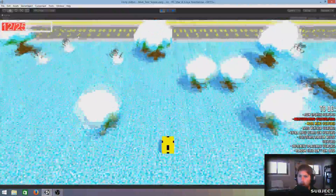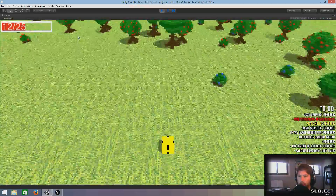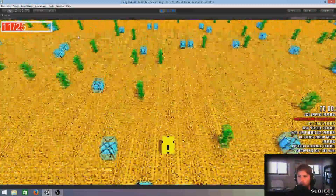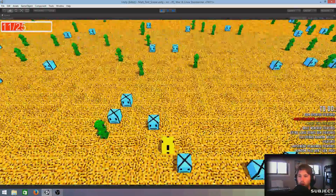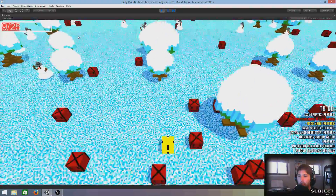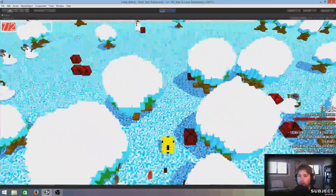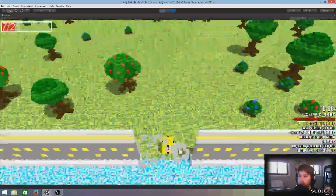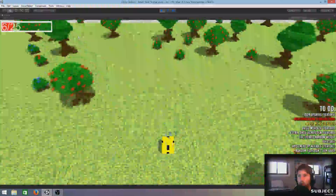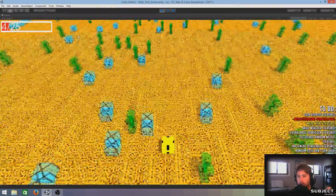There are only three biomes right now — grasslands, desert, and snow — but those are just the first three we threw in. We're building this so we can add as many biomes as we want and add them super fast once the base is there. That's why it was really important last vlog when I said it's really easy to add new stuff going forward, whether it's a new biome, a piece of debris like trees and bushes, or a new enemy specific to a certain biome.